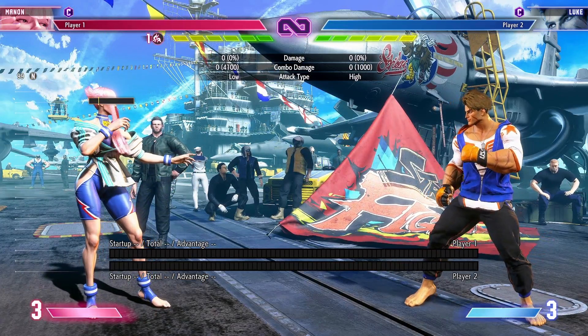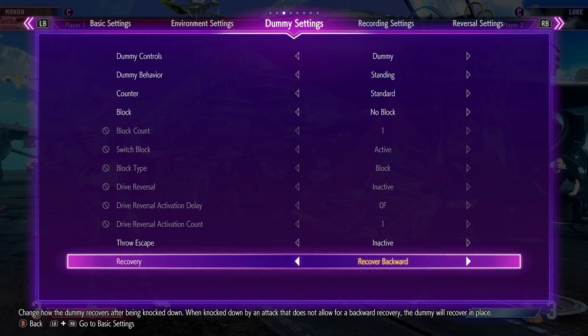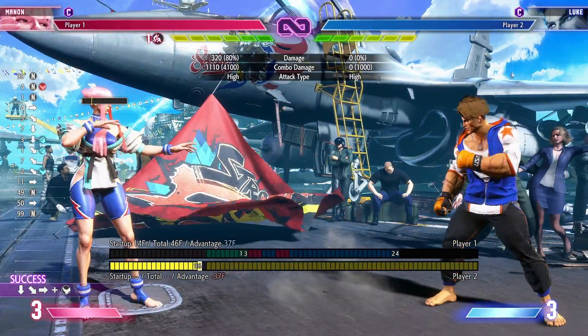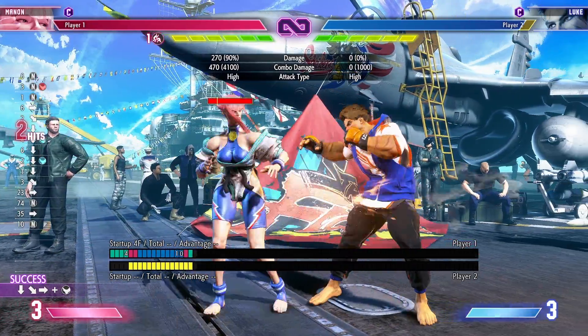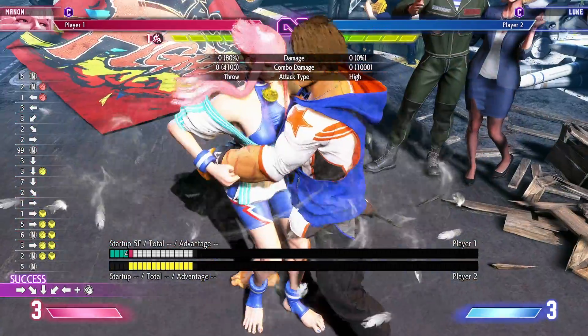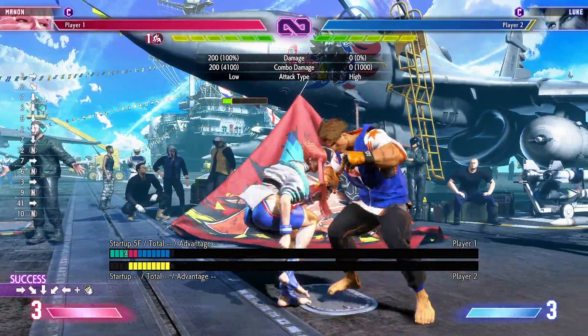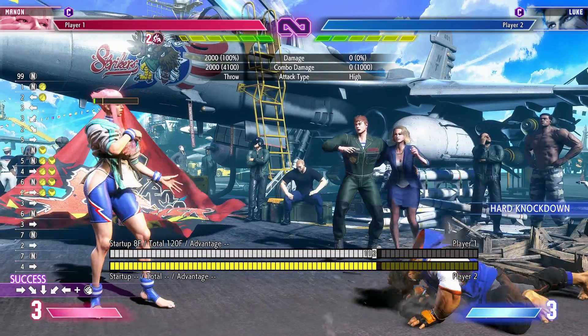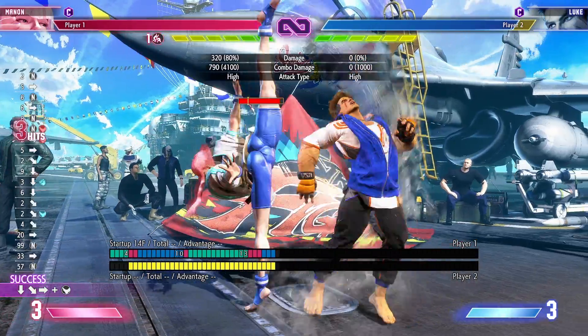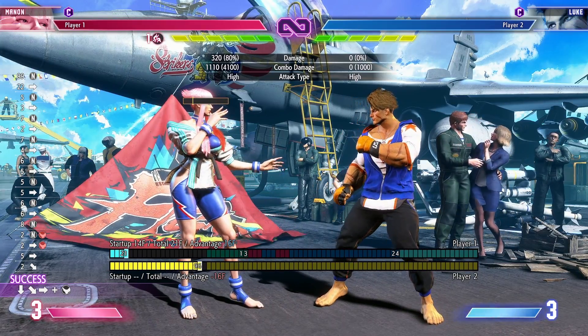Now for oki from common knockdowns — first, go to training mode, set dummy recovery to recover backward, and practice these. For our basic hit confirm from lights, always confirm into 236H. We use heavy over medium because it has slightly more frame advantage, which allows: one dash, drive rush, immediately cancel into crouching medium punch — that gives you the god offense. For the throw option: one dash, immediately cancel into the medium command grab. If you want a meterless option and you're worried about reversal, just do one dash and walk forward — you'll be plus 16 in their face for strike/throw.